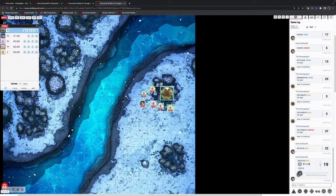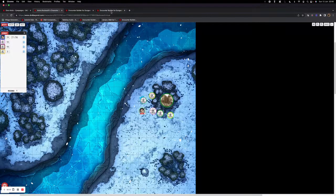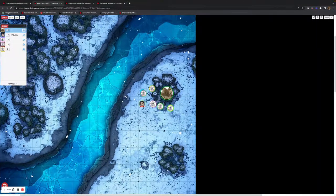For the monsters, we can potentially hide them even though we've rolled — we might not want the player to be aware of them yet. They might have failed a perception check, so as a player they suddenly don't see this. You can toggle that back and see it again.